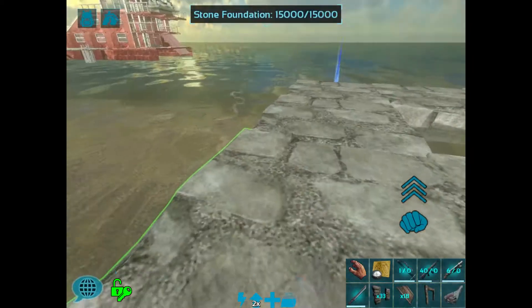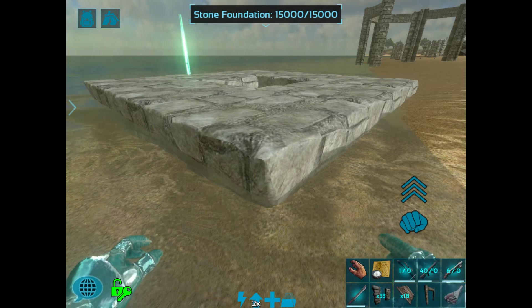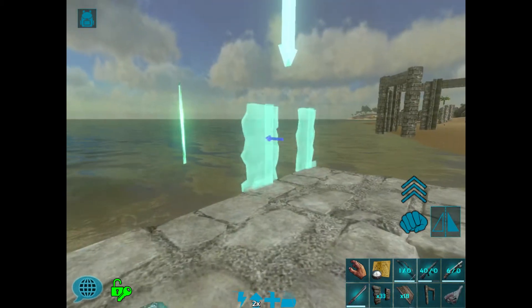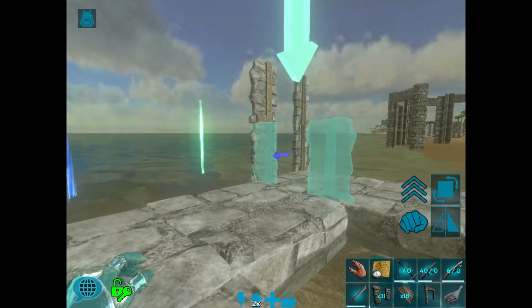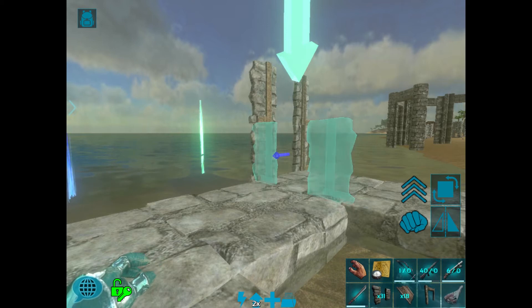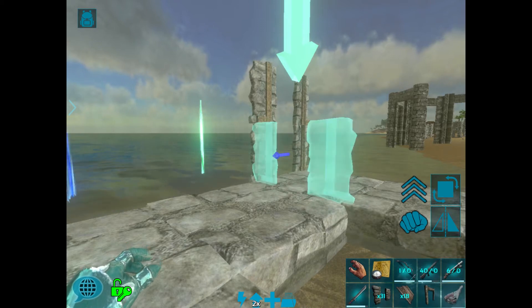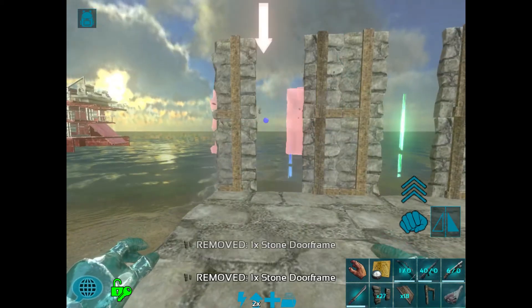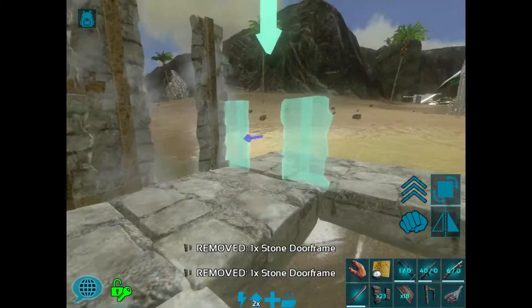Let's go over here and take a look. This is a simple box trap. Most of these traps are actually based on real-life traps that you would use in survival situations — they're just on a much, much larger scale. This box trap is fairly simple. It is stone foundations, but you need to take into consideration what you're going to tame. You don't want to use a wooden trap for a dino that can destroy your wood, unless you know you're going to knock it out before it's destroyed. Most of the time stone will work; if not, use metal.